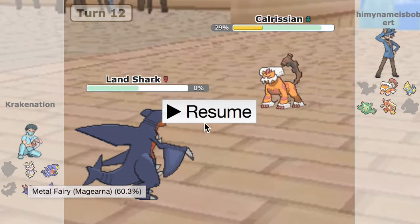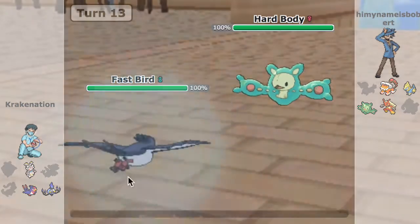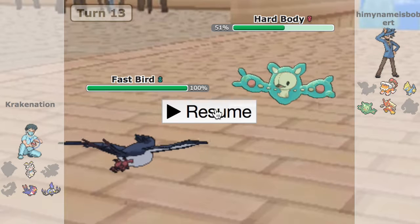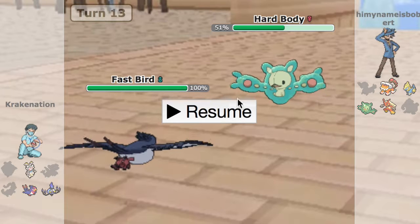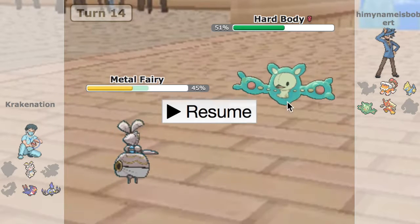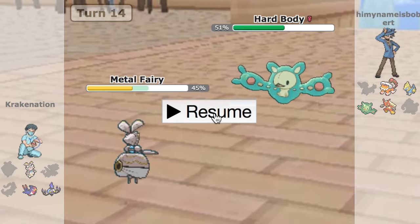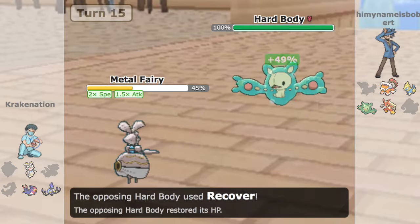Chandelure can't outspeed Landorus and will die. Garchomp can't outspeed it either and will die. So that happens. I go into Swellow, click Boom Burst — he goes into Reuniclus, which is a good play. At this point he saves Landorus knowing it threatens Chandelure and Magirna so hard if they don't set up. He might assume I'm Scarf Chandelure. He realized pretty quickly I must be either a Scarf or some kind of item like a berry because that is not Specs damage. He proceeds to click Psyshock there, which was the wrong play — he should have clicked Recover, which would have been the right play. So now Magirna comes in, I Shift Gear up, and he clicks Recover.